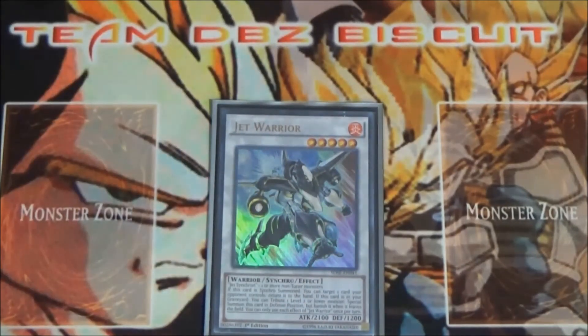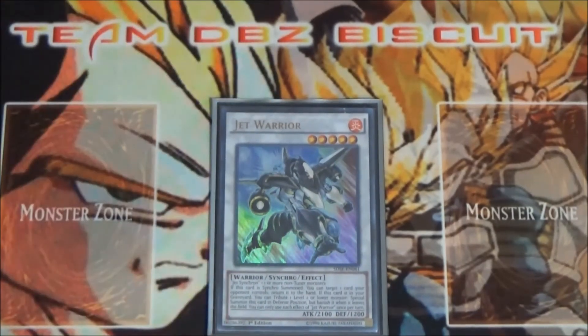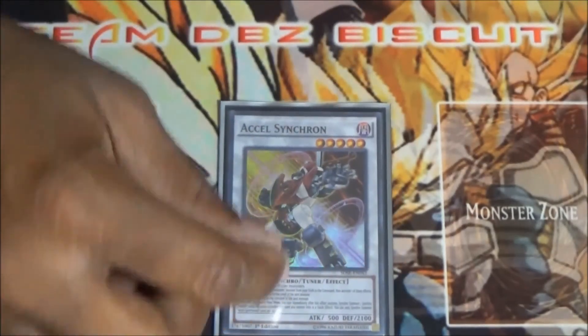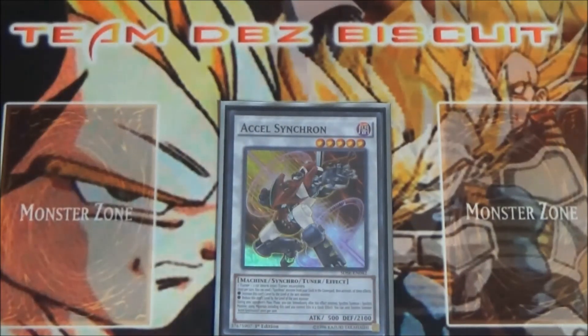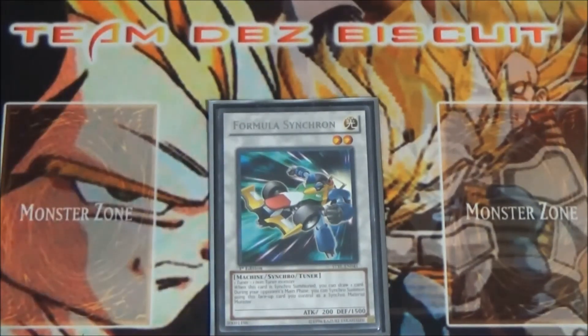Running one Jet Warrior to put extra pressure on your opponent — summon Quick Draw Synchron, summon Jet, go into Jet Warrior and make trouble. Running one Accel Synchron to help get Jet into the graveyard for extra combo plays. Running one Formula Synchron because as soon as you summon it you get that free draw, and it helps you go into Blaze or whatever you need.